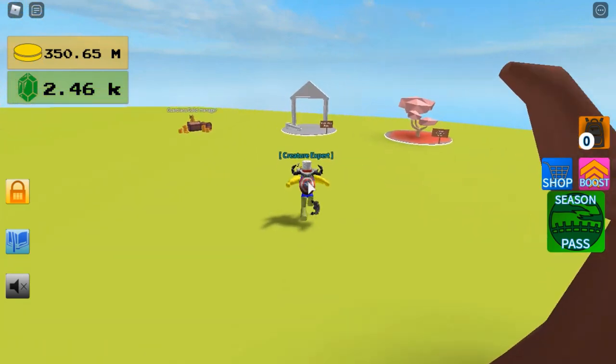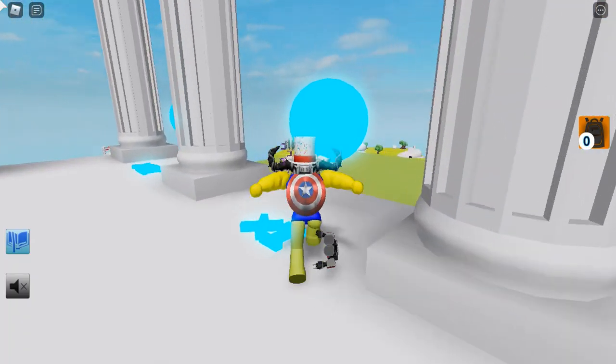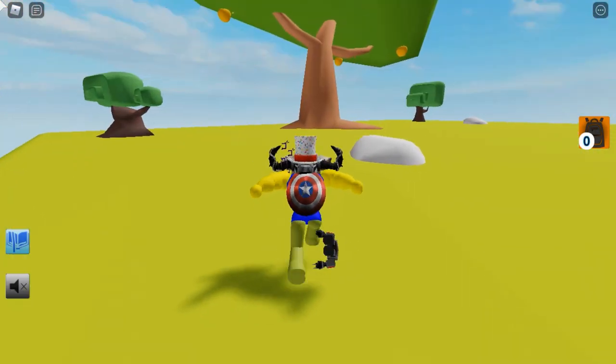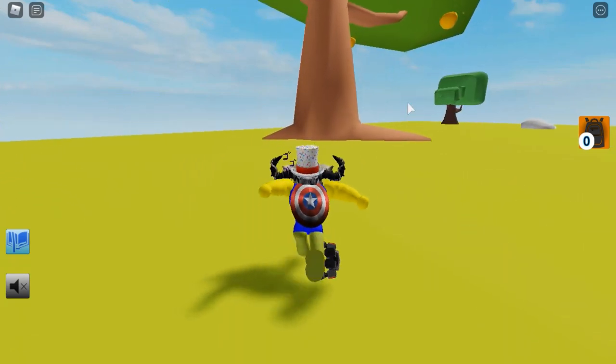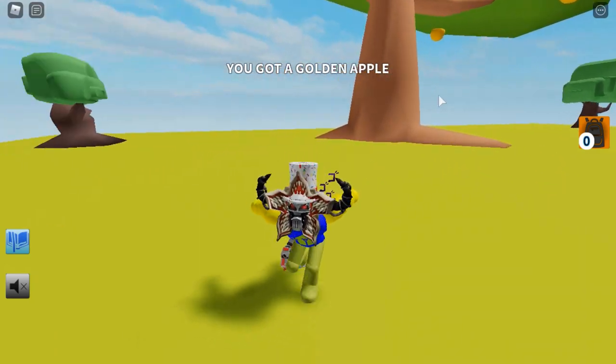Now I'll be showing you how to get the Atlas Butterfly. You're going to need to have access to Mythical Error Zone. So once here, you're going to be able to just tap the tree, and it will say you've got an apple.